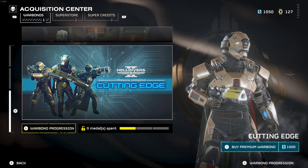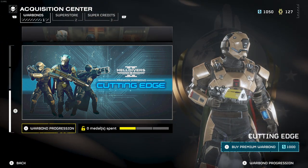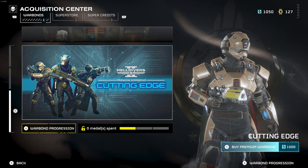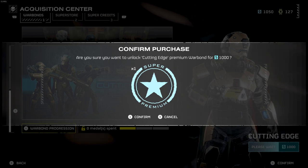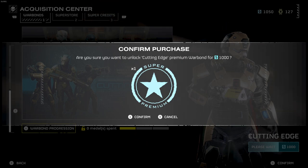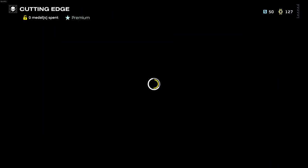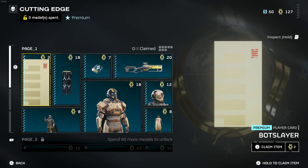To purchase it, go to War Bond Progression and it will say 'Buy Premium War Bond.' On the bottom right, press and hold Y to unlock it, and it'll give a confirmation message. It costs 1,000 super credits. Go ahead and purchase it and you should now be able to go in and buy items from it. You need medals to purchase the individual items in a war bond.